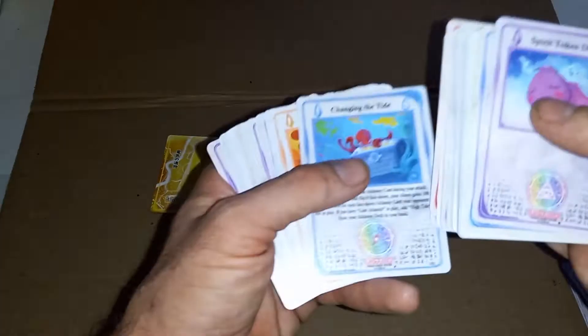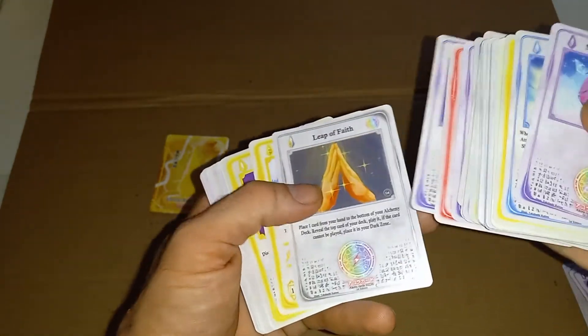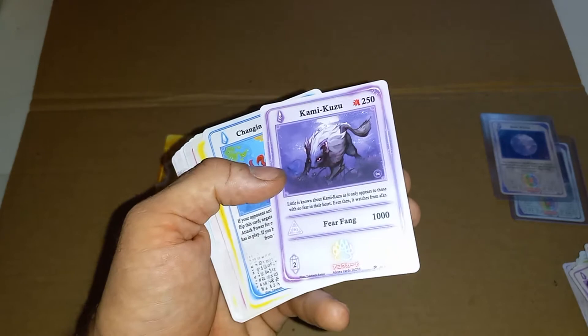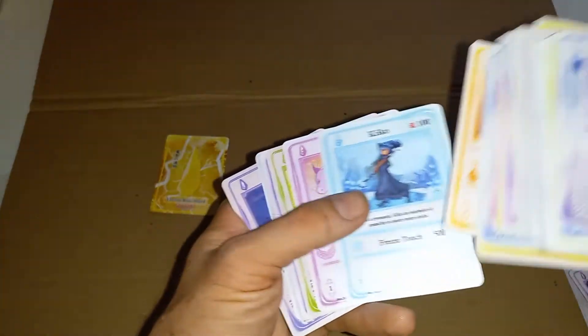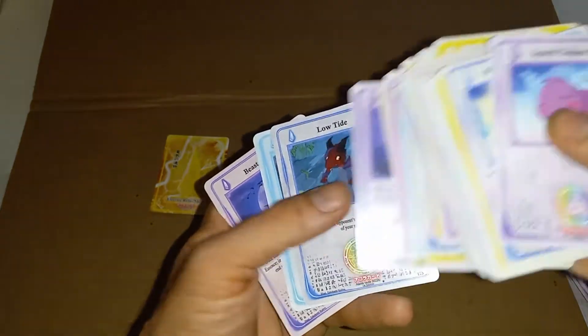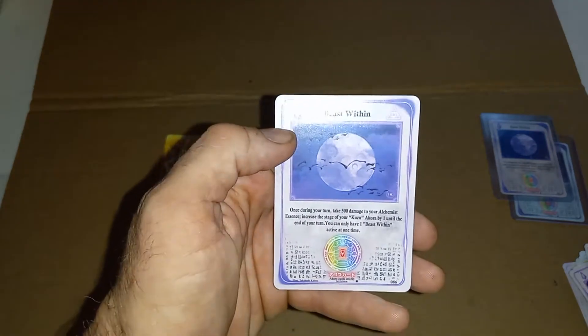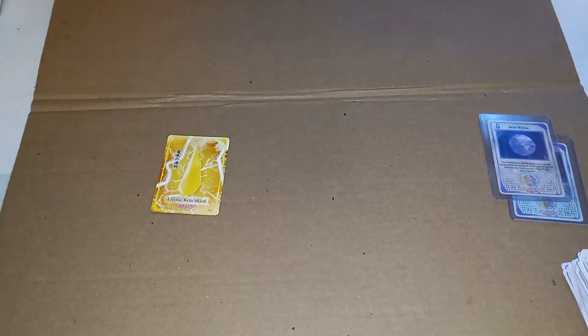And we have a Shard right there. Changing the Tide, Bottled Lava, Stairs Protection, Spirit Token Doki, Magna Kage, Token Gesture, Leap of Faith, Senko, Bottled Lightning, Yumi. Hey look — we have her in the full art as our promo. We got a Kuzu card — we got Kamikuzu, Kamikaze. Citadel's Guard, The Abyss, Electric Tachiari, Akorath, Kiko, Yoki, Solar Burst, another Kuzu, Low Tide, Majirishimo, and then this here is the non-hollow of that card, Beast Within. Still a beautiful card, but I prefer the hollow much, much better.